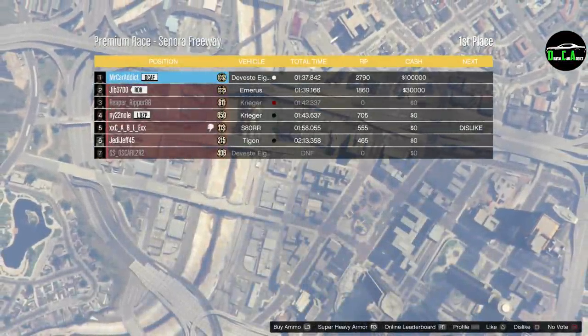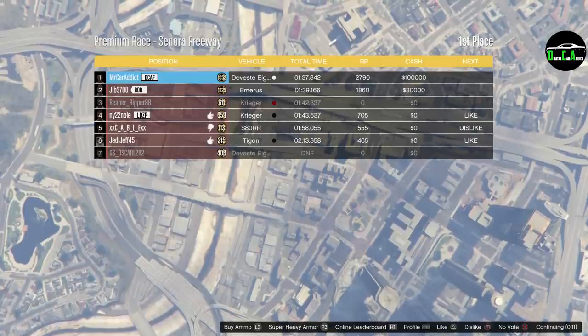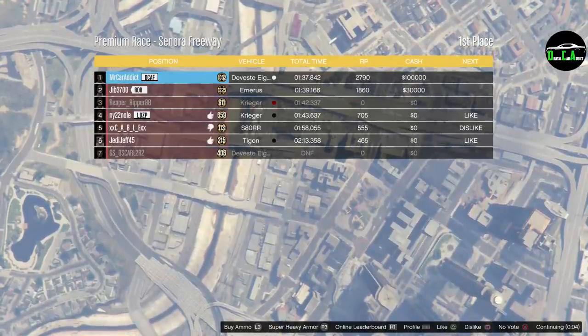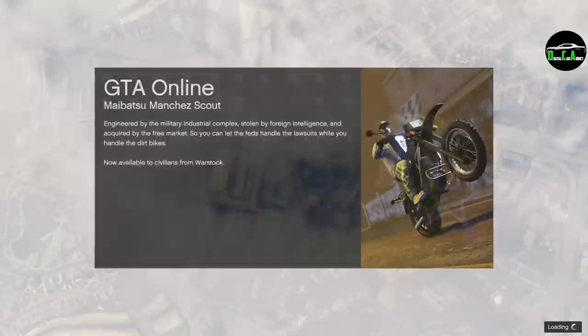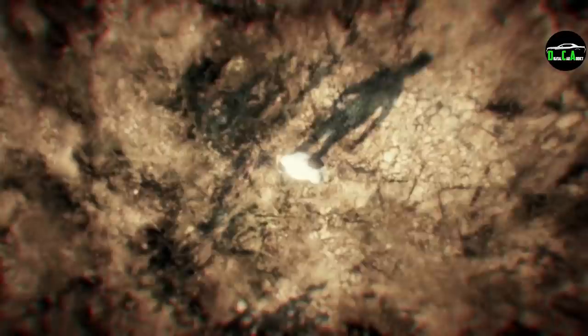And that's it, guys. The normal time trial is pretty easy if you use a bike and can avoid the traffic. The RC time trial is pretty difficult if you've never done it before, but just take it slow for most of the tight corners and you'll be fine. This week's premium race might take some practice if you've never done it before, but overall it's pretty easy. Remember, you can earn over $300,000 between the three this week. Let me know which one you found most difficult and what vehicles you used down below in the comments. Thanks for watching, and I'll see you in the next one.